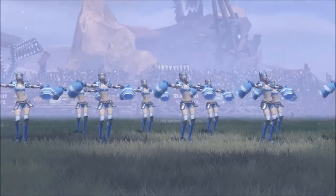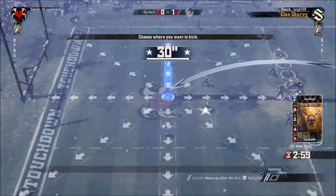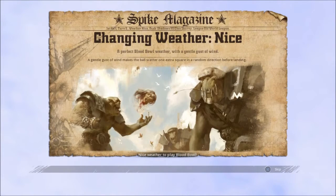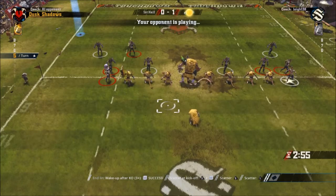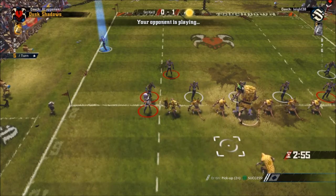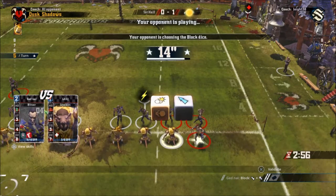We have the cheerleaders dancing in the snowy weather. I forgot to mention - the ball is harder to pick up in snowy weather. One guy who was knocked out gets back up and we're coming up to turn 6. We kick the ball off and get changing weather - so that's the end of the snow. The bounce goes a little bit further on a kick off. It's the Dusk Shadows turn and they're basically just moving a guy up to get the ball without really moving too many other players with him - playing it a little bit unsafe.